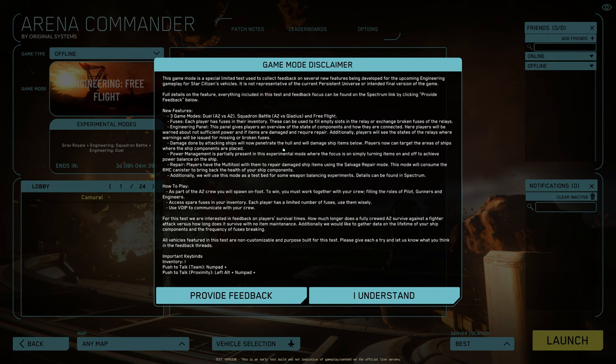Damage done by attacking ships will now penetrate the hull and damage ship items below. Players can now target the areas of ships where the ship components are placed. This is very interesting — on the other hand, why are ship components placed so poorly in so many ships? For example, Glidius and Ares have their shield generators side by side, so you can destroy both with one shot of a ballistic gun. My guess is CIG put components wherever they could find a place. Redundancy didn't play any role.